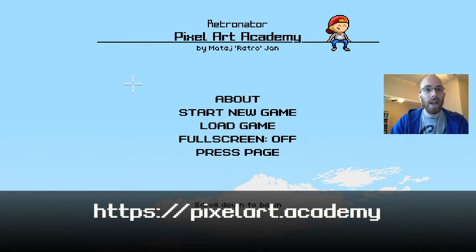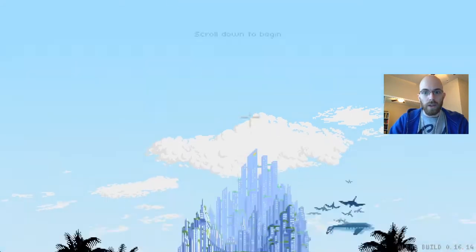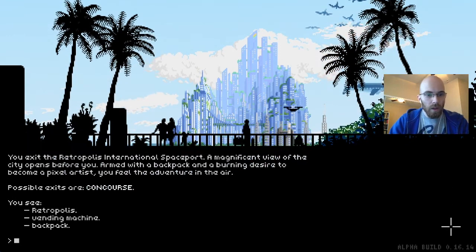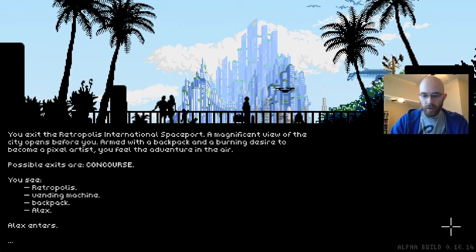So this is at pixelart.academy — that's the URL. Let's start your game. You exit the Retropolis International spaceport. A magnificent view of the city opens before you. Armed with a backpack and a burning desire to become a pixel artist, you feel the adventure in the air. Press enter to continue. We see the Retropolis vending machine and a backpack as Alex enters.